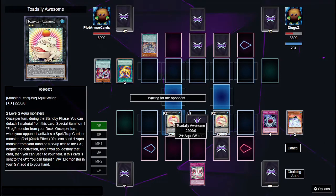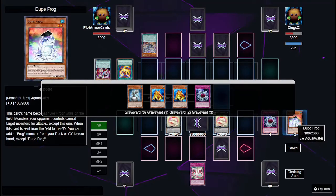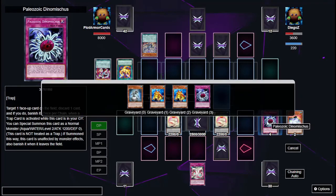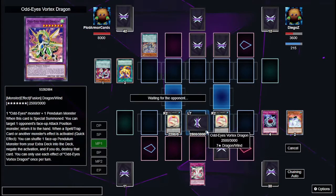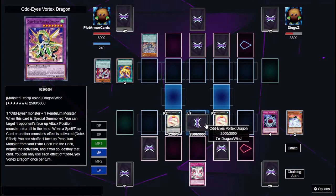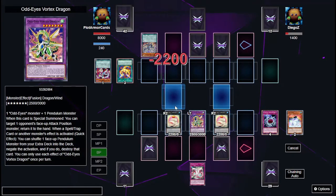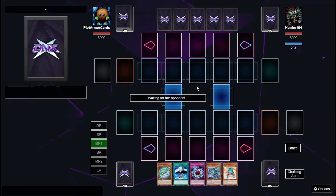I have two Totally Awesomes — one is out of material but the other I can still use. I still have some Dupe Frogs, and I do have two negates, so it'll be interesting to see how he plays around that. During his end phase I flip my Paleozoic card, attack, and that's game! My opponent concedes.